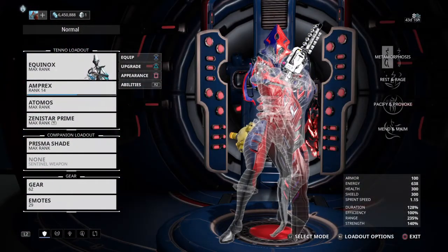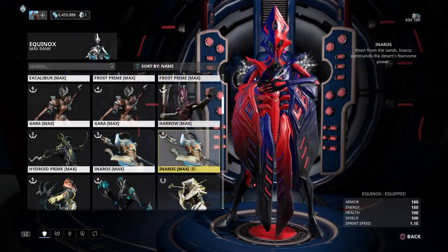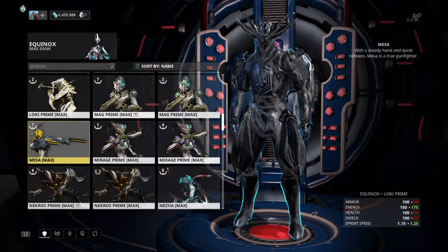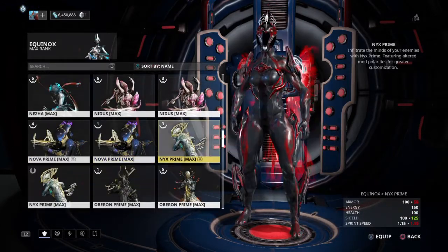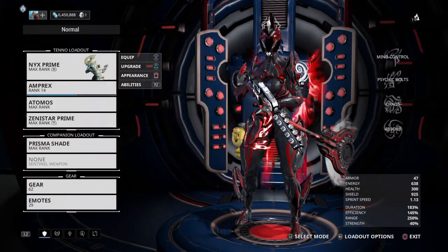Next one: Nyx. Nyx used to be one of my most hated frames — I thought it was garbage. But things change. A couple years back I actually decided that if I haven't played around with Nyx, I might as well get to know it and really understand the abilities 100% to make a build for it.